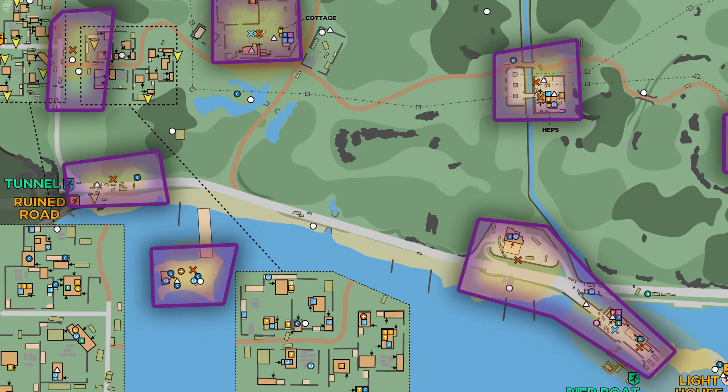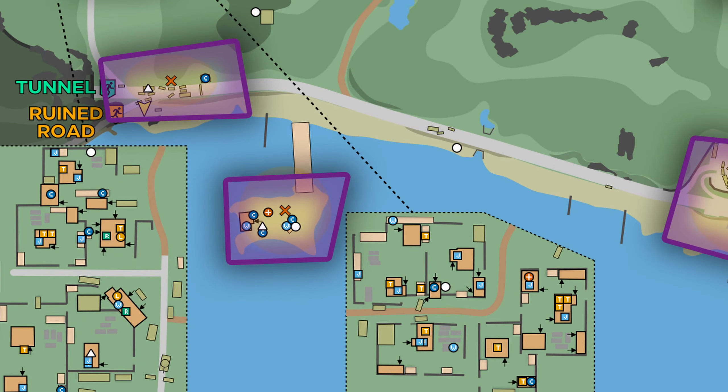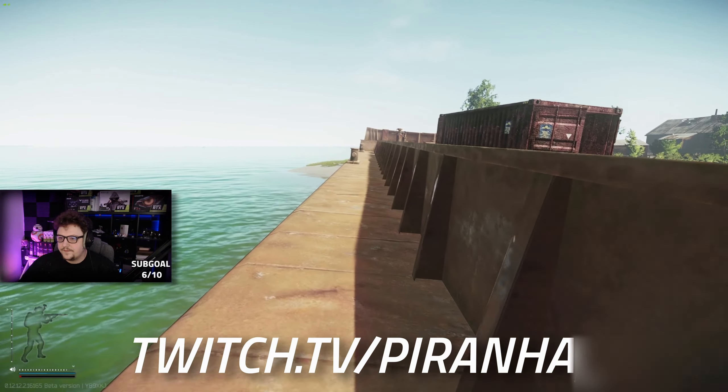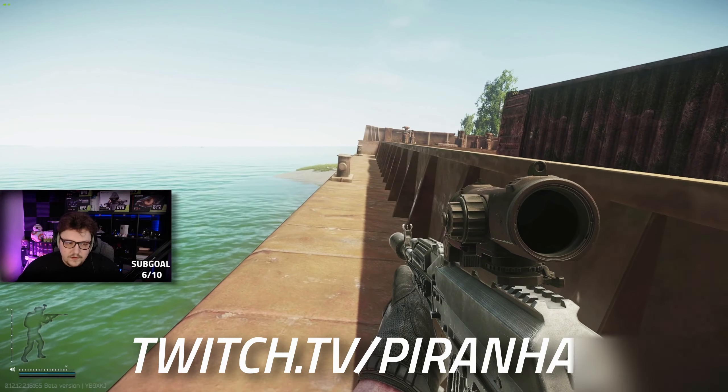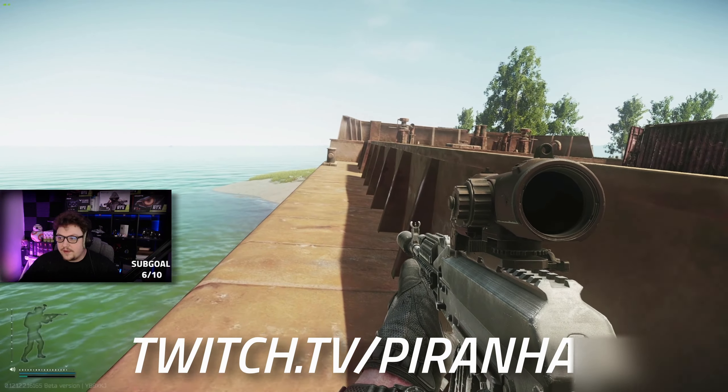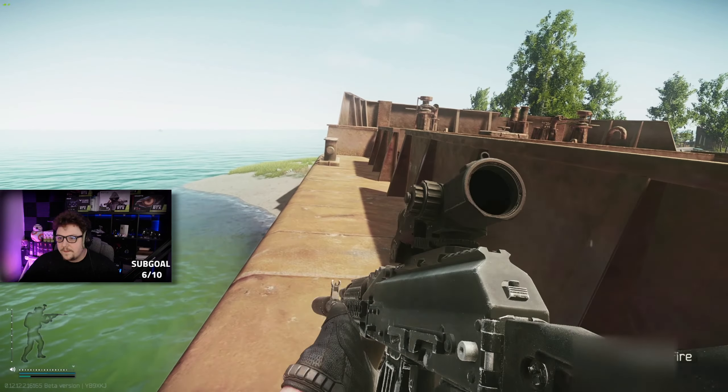Continuing along the road you have Scav Island. This one is actually really easy to snipe — it's around about 150 meters if you want some zeroing, and scavs mainly stand out in the open. There is a little hut they can walk into, but you normally get around about four to five scavs at this location.